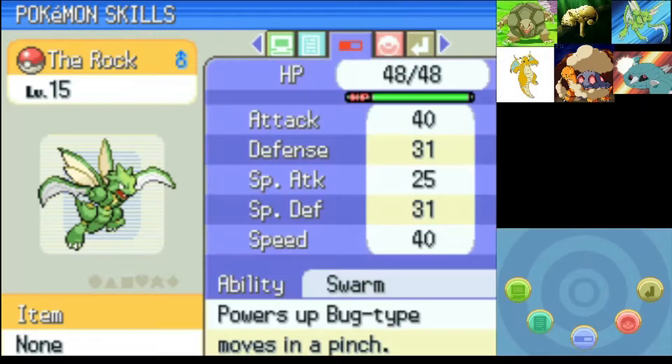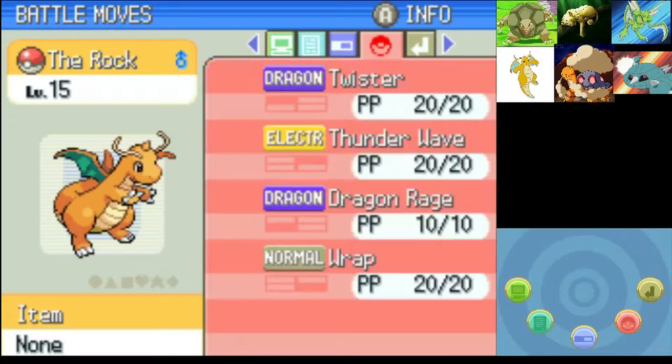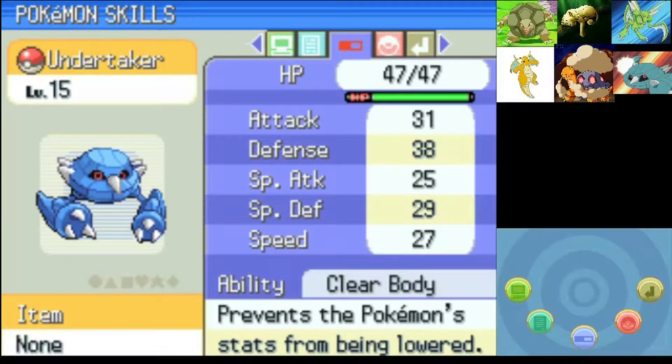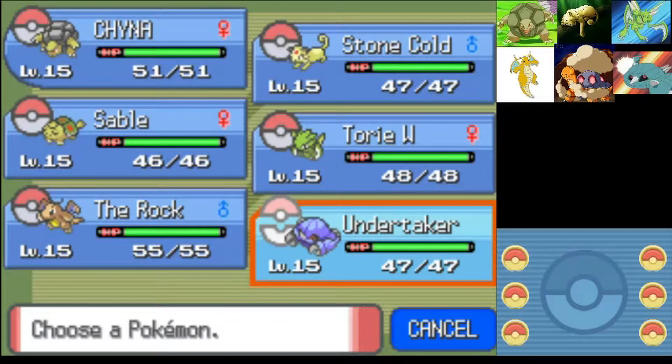We got The Rock our Dragonite, same moves as last time. We got Undertaker the Metang, same moves as last time. Something I'm learning about Randomized Nuzlocke is Pokemon don't learn new moves, especially when they're already evolved — they just don't seem to want to learn anything.